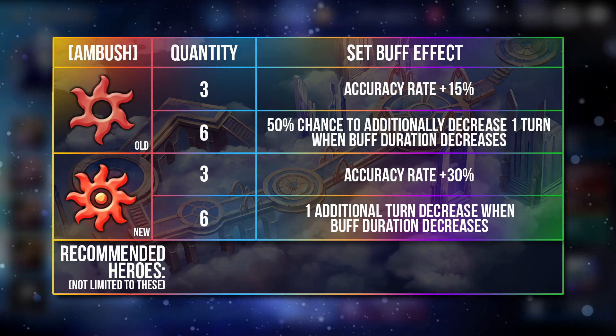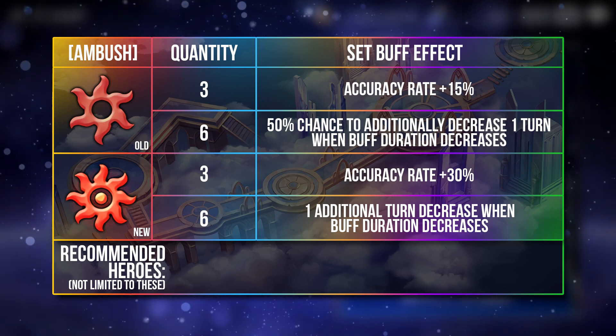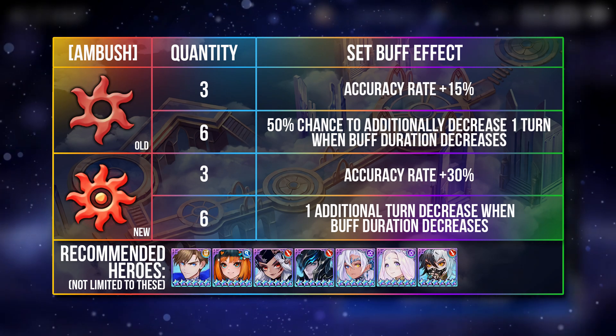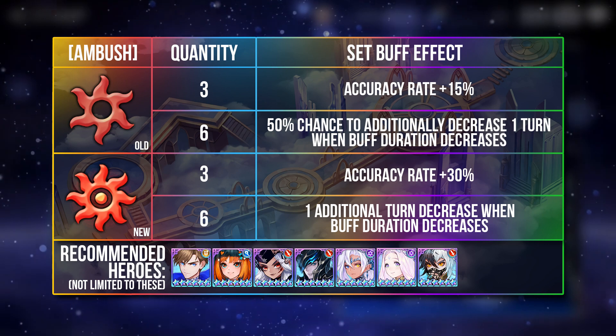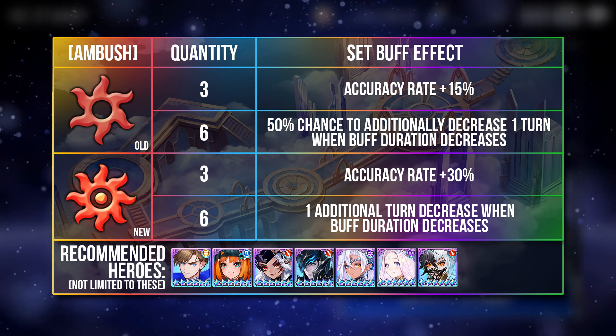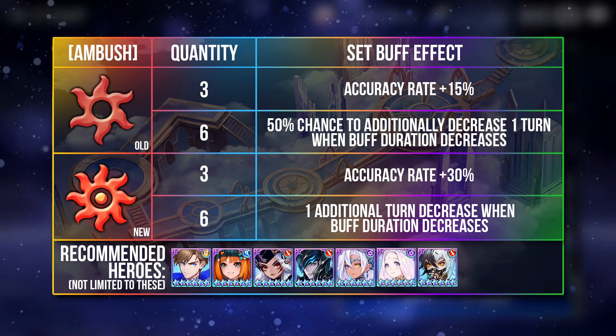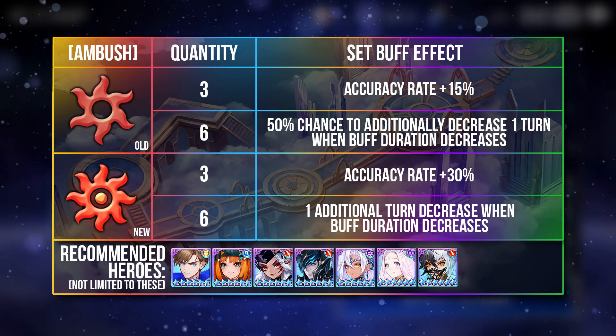The Ambush set raises accuracy rate and allows the hero to have one more turn of buff duration reduction. This is only useful on heroes with buff duration reduction themselves, like Colt, Melia, Enti, Rudy, and Dylans. In fact, it could be good for Dylans since he hits multiple targets, so the Accuracy buff will definitely be useful. But that said, it is probably the worst set among the 6 types.